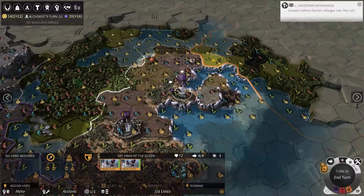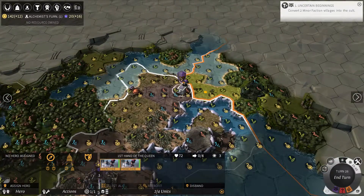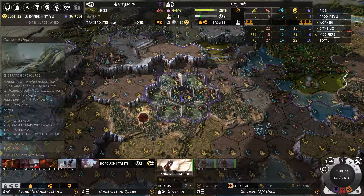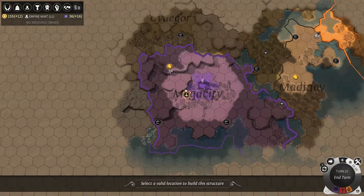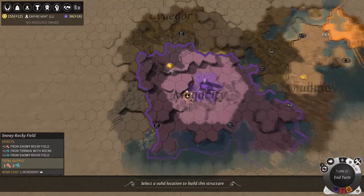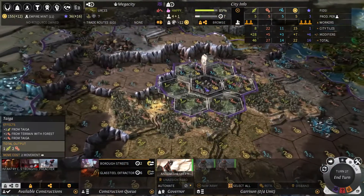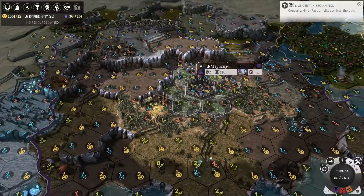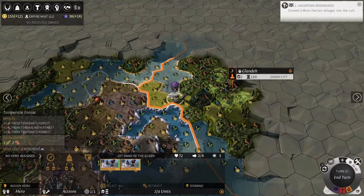I don't need to worry about production too much at the moment because there's nothing really to produce that I urgently need. I just finished the research, meaning I can make a glass steel extractor. Anywhere on my region — if there's a tile with glass steel on it, I could put my glass steel extractor there. It doesn't have to be right next to the city, just in your region. There's one right here, so I'll build on top of that. That will start giving me glass steel per turn, which is a strategic resource used to build troops and upgrades.